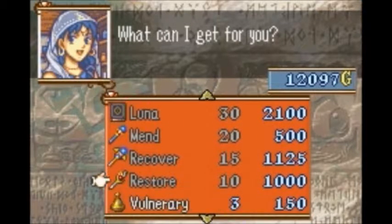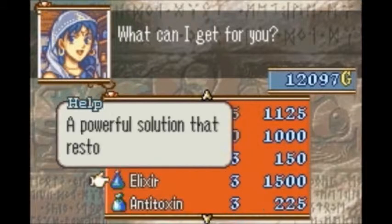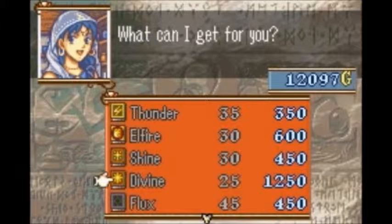Now for the Shop! Thunder, Elfire, Shine, the Vine, Flux, Luna, Mend, Recover. I confused Fortify and Recover. Recover heals all HP to an ally in one space. Fortify heals, I believe it's 10 HP plus your Magic stat, in a certain radius of units — all units in a certain radius get the effect. So what you do is give it to a unit that has basically capped Magic and just make them a massive heal bot, and no one will ever die.